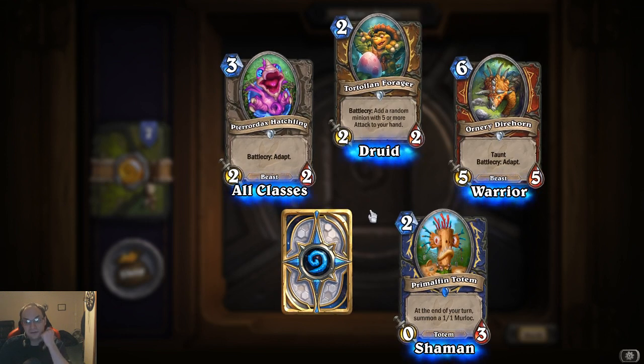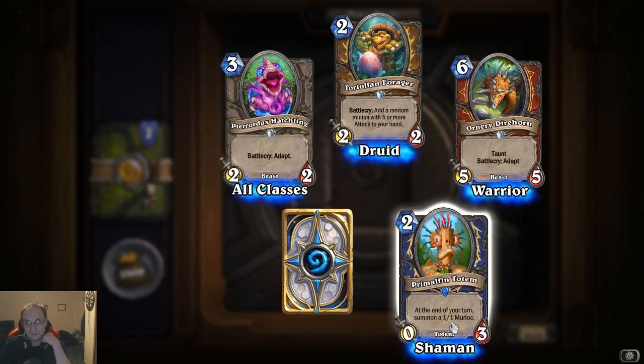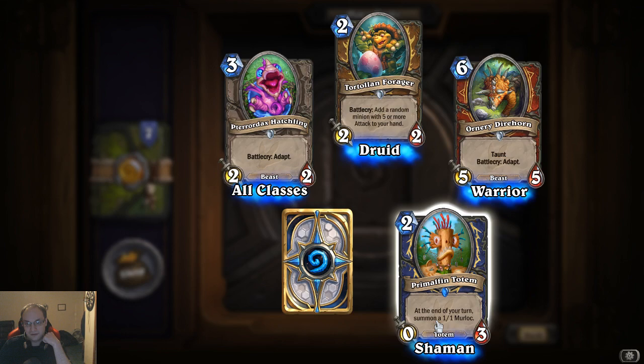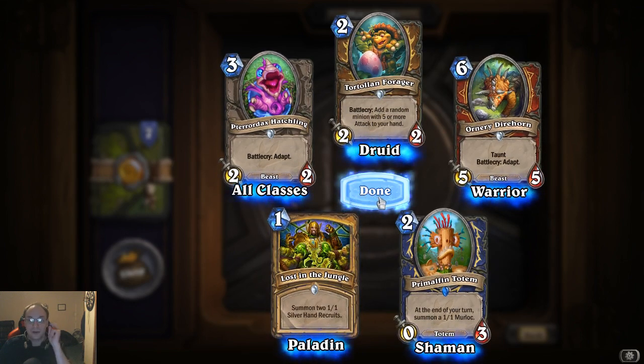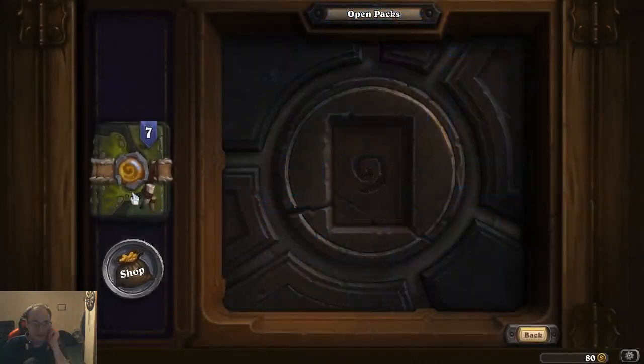Primalfin Totem: at the end of your turn, summon a murloc. So there's another way to have a murloc deck with a totem and that.